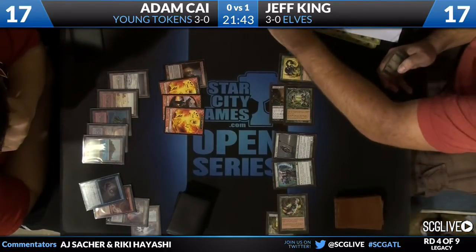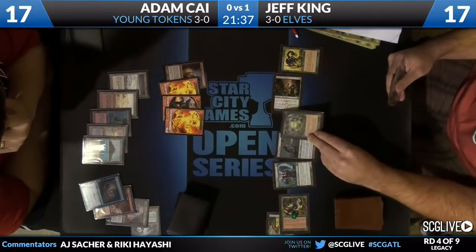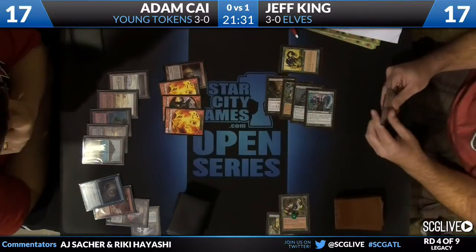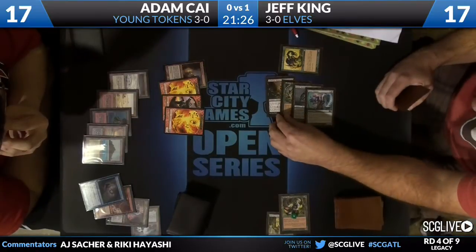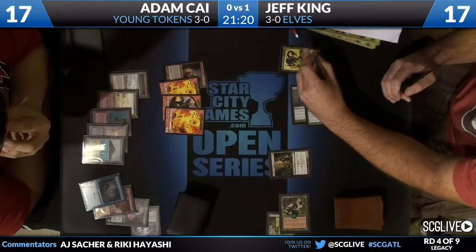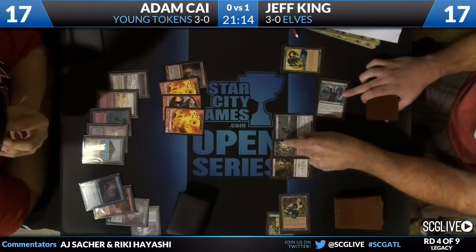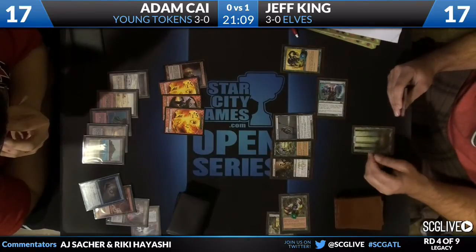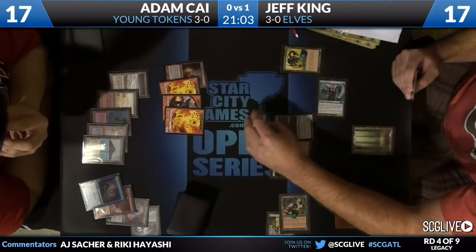Fauna Shaman discarding Vengevine — that was a good one. So, Quirion Ranger untaps the forest. Uses Wirewood Symbiote, bouncing the Llanowar Ranger — untaps the Deathrite, recast it. Untap the Nettle Sentinel. So he's got two floating and the land drop three — he's got five or six available to him? Jeff King giving us a die to indicate the green mana.